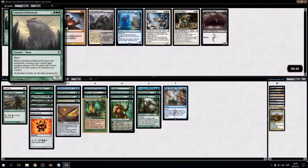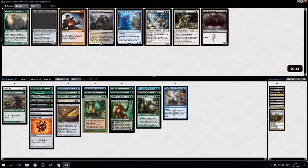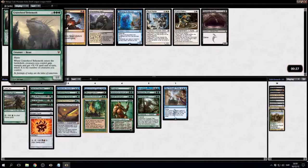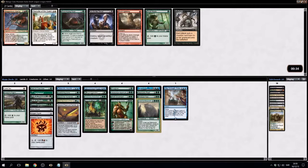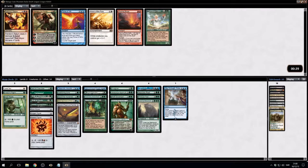And now we get the Craterhoof Behemoth. Are we playing Craterhoof Behemoth? Yeah, of course we are. And the Mystic came back — definitely want the Mystic. The Ooze is good too, but we're just ramping now. Force of Will also came back. So we're some kind of creature-Upheaval deck.